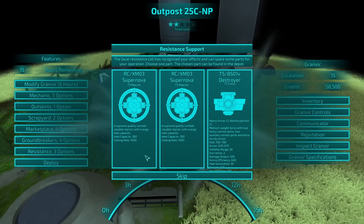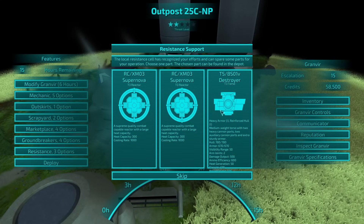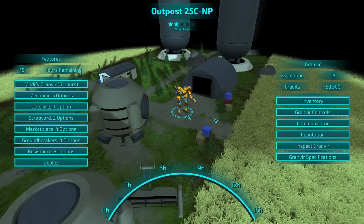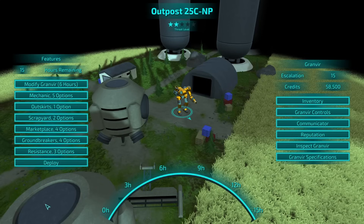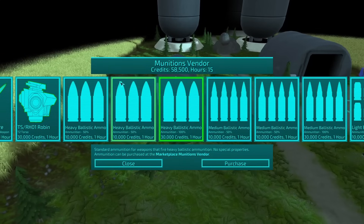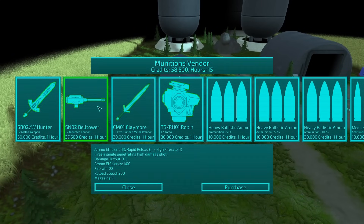Ooh, supernova reactor. It's okay. Let's go for the destroyer. So what do we want to do? Marketplace — so we can take a look at all of them. Yeah, it only carries one. Extra visibility range, but not much.